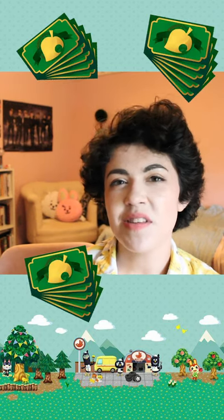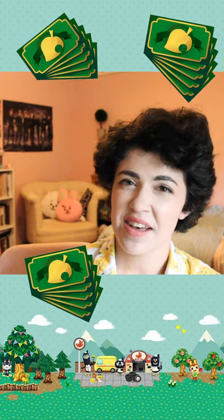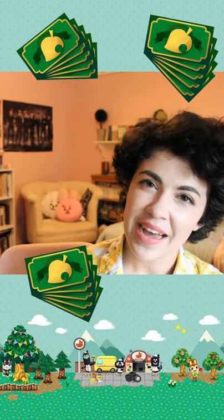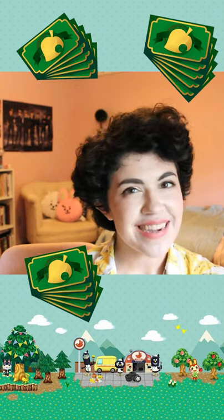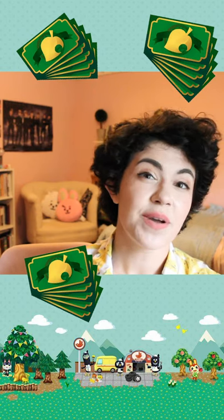There are lots of different currencies in Pocket Camp. There are bells and different materials and essences that you need to collect in order to craft items, but leaf tickets are the most premium currency. They're the hardest to come by and they form the backbone of the game's in-app purchases, because Pocket Camp is free to download and play but Nintendo lets you buy leaf tickets with real money.